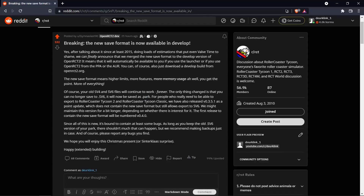In all versions of OpenRCT2, your park will always save as an SV6 file, and this SV6 file format is actually what causes most of the limits in the game. For example, you can only have 128 ride types in the SV6 format, only 200 staff members, and your park could only be 254 by 254 tiles — which is actually quite large if you've seen my mega park. A lot of these limits will be much higher in the new save format, so I think that's very exciting news.